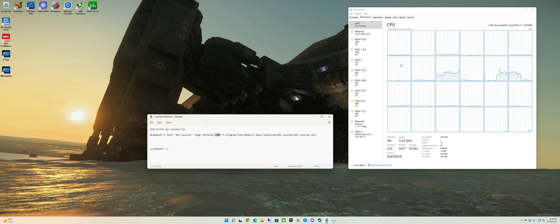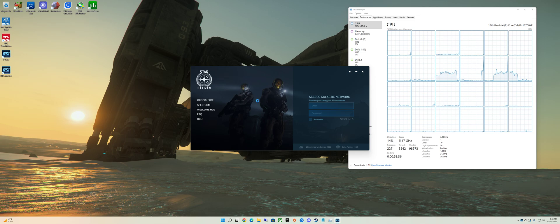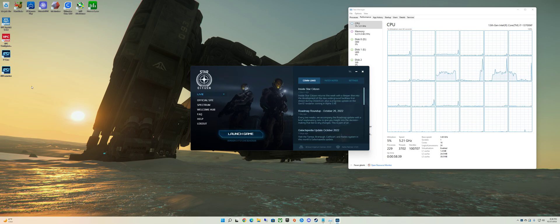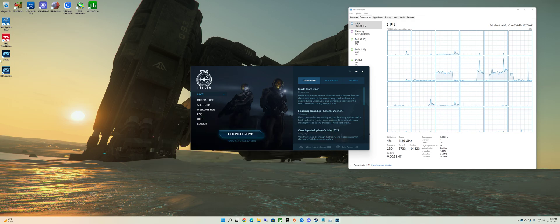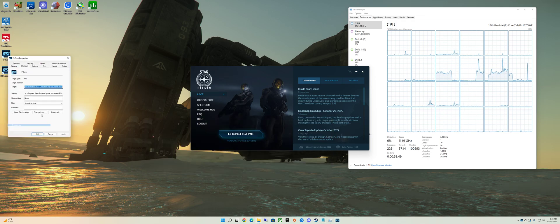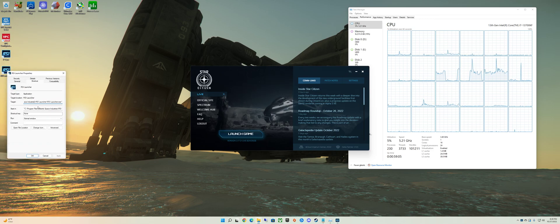I'm going to show you exactly how Star Citizen runs with this stuff on. We're going to launch Star Citizen without the fix — just the pure default launcher, no edits. This line — you're going to paste this whole line into your target box on your shortcut right here. This is where it goes. You just paste the whole thing in there, assuming you have your launcher installed on the C drive. If you've got it installed somewhere else, you'll need to edit it to point to where your launcher is installed.